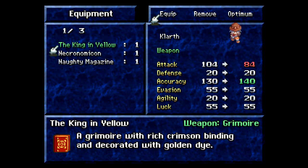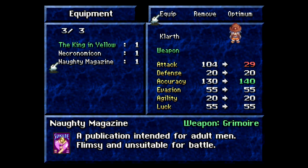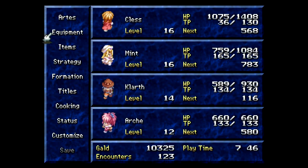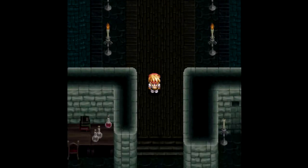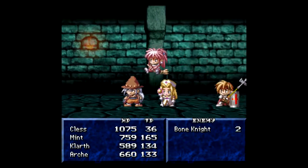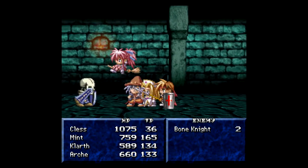We're going to equip the Liber Ivanis. I could technically equip the naughty magazine — it increases his accuracy by 10 but lowers his attack by 75, so not particularly good for him. We did get an upgrade for him and we are out of here. No point in hanging around any longer. I could use holy bottles, but I'm kind of looking for experience here.